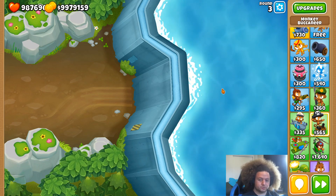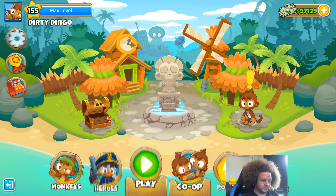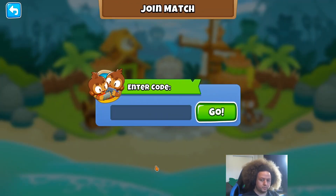So that's the essential new content. Moving on to other new features: in co-op, from the join match screen, we added local matchmaking which is codeless. If you're sharing Wi-Fi or on a local area network with someone and they create a co-op game, you will see their game pop up in the list and can click to join instantly without entering any code.